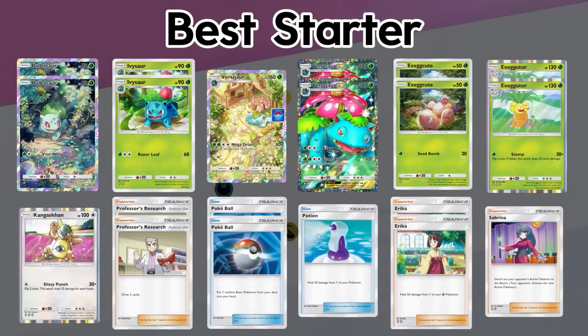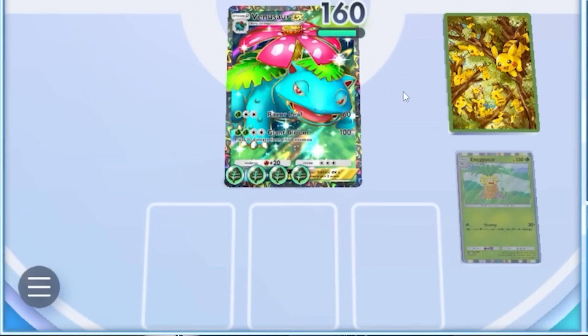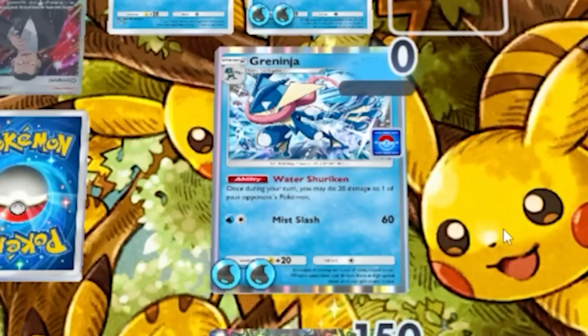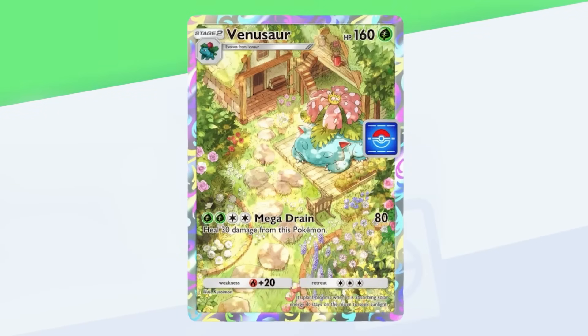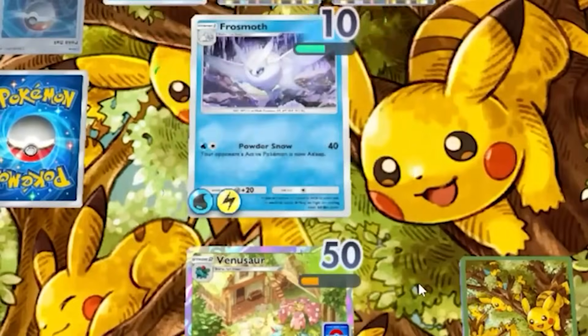Today's deck combines Venusaur EX with Regular Exeggutor — a lineup that aims to develop 3 Pokémon onto the board: 2 tanks and Bulbasaur, so that we end the game with Venusaur as the last Pokémon standing. An unkillable tank that will overcome any Pokémon our opponent throws at us. Regular Venusaur also makes the game plan more consistent, since we can evolve into him in games where we don't draw the EX version.